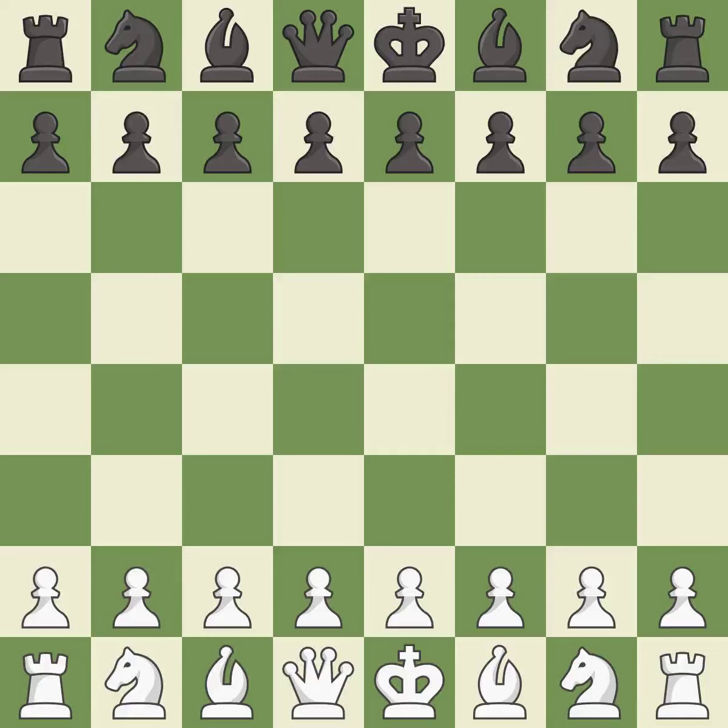After 10.Nbd2 O-O 11.Bc2 f5 12.Nb3, one player was winning but then gave it away. Black got the better of white in that game. Both players had an amazing opening, and the middle game battle was fairly even.